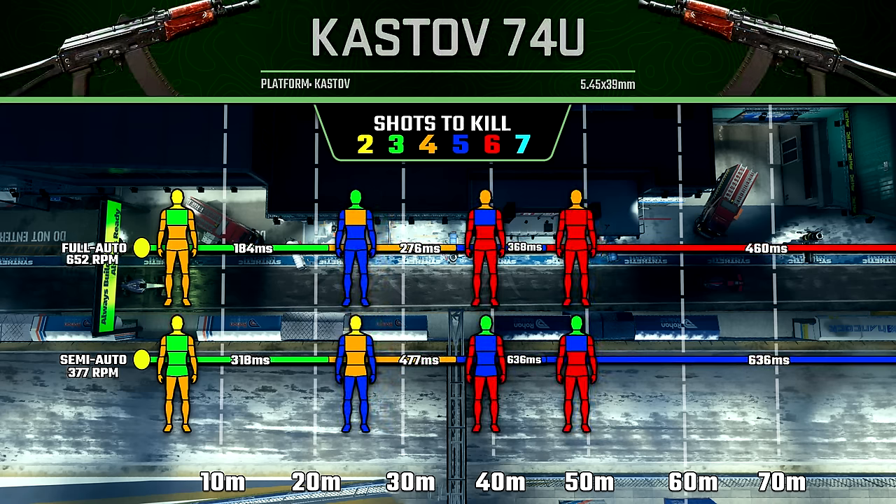I think there's actually a decent argument for using semi-auto mode on the M16 if you really struggle with burst mode or just prefer semi-auto guns. As for the Kastov 74U, this one gives you a laughably slow time to kill. At longer ranges, you're killing in 636 milliseconds, which is ridiculously slow. And even up close with a three-shot kill, even though it's a bit more forgiving because you can hit the entire torso instead of just the upper torso, that 318-millisecond time to kill is just not competitive at close ranges. I'd highly recommend staying away from semi-auto mode with this gun.